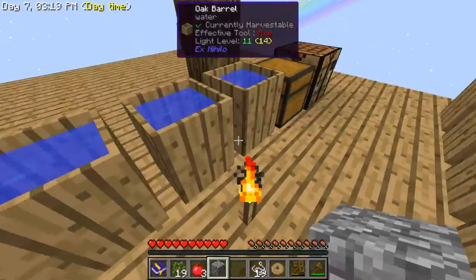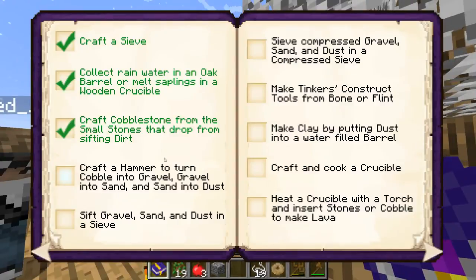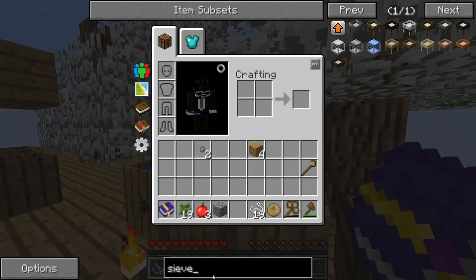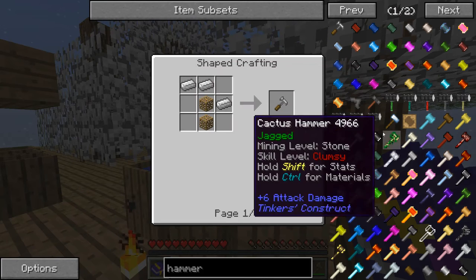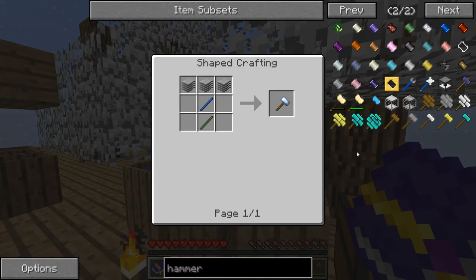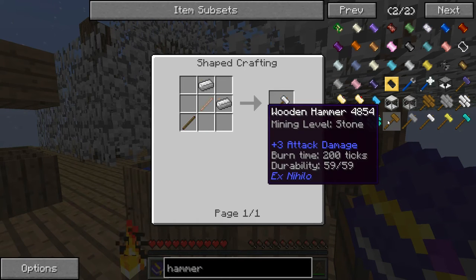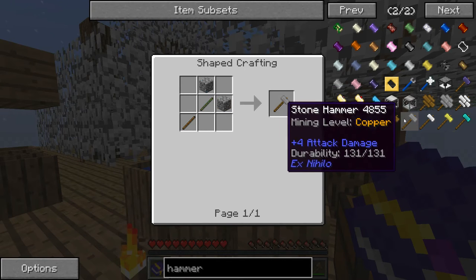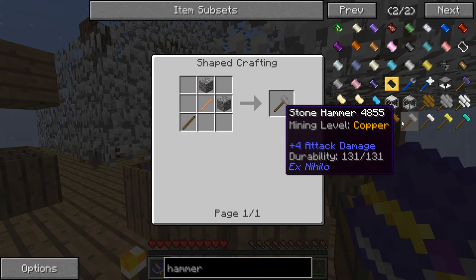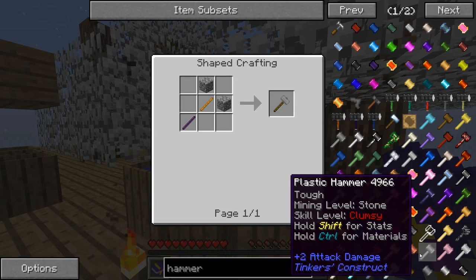We've got cobblestones! We can craft cobblestone from small stones. Next on the checklist: craft a hammer to turn cobble into gravel, gravel into sand, and sand into dust. Looking at the hammer recipes — there are like two pages of hammers. The one we can actually make is the wooden hammer from Ex Nihilo — use that one.